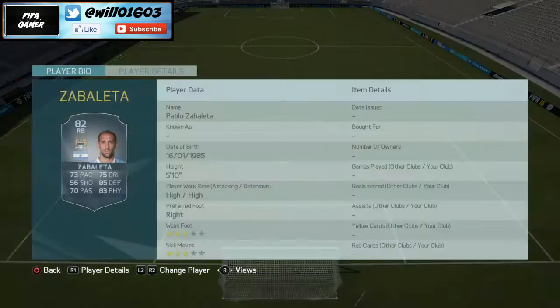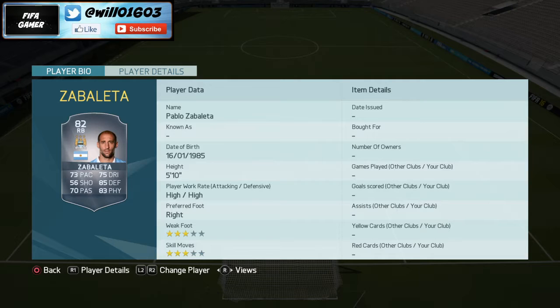Playing alongside them at right back I've gone with Zabaleta to get those links up, because both him and Otto Mendy play for Man City. He's got a really good card — 73 pace, 75 dribbling, 85 defending, 83 physical, and 70 passing. High/high work rate so he's up and down that right hand side, which is ideal.